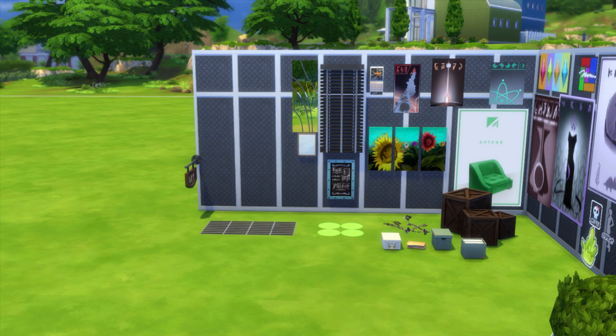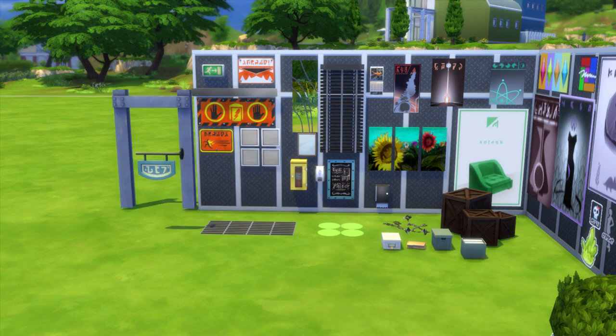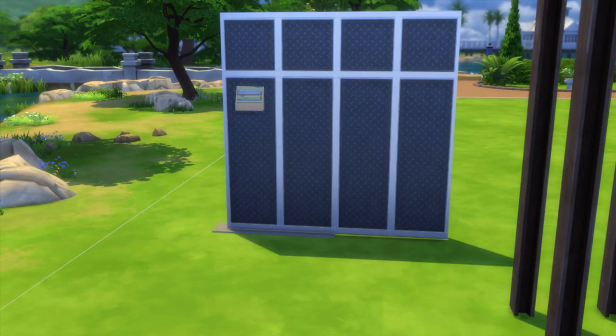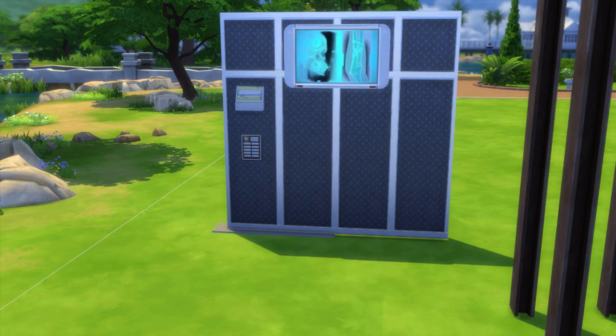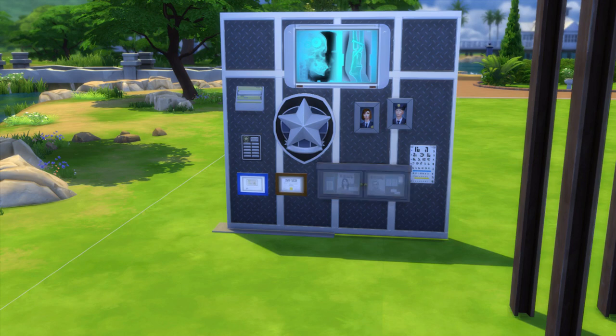Now moving on to the wall decorations — there are 27 of those, so once again a lot. This part of the showcase actually took a while to set up, just trying to figure out how to fit all the items onto walls. A lot of these wall decorations fit in with the themes of the different careers. You also have these neat steel reinforcement beams that could be used to make neat industrial lots. You also have some wall decorations that go with the medical career and also the detective career. I really like the portraits of the two different officers. There is also an eye chart, a few different certificate type items, a wanted sims poster to go with the detective career, and a neat little video camera.